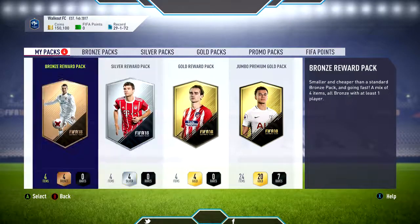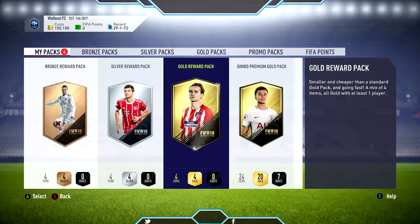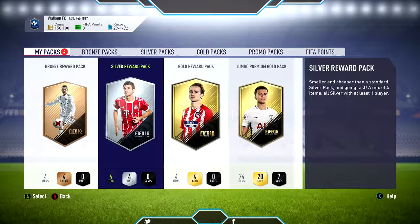Moving to the store, we have four packs: two from completing daily objectives, the gold reward pack for completing daily objectives, and also a Jumbo Premium Gold pack — because I bought the Ronaldo Edition, not the Icon Edition, and that comes with a Jumbo Premium Gold pack every week.